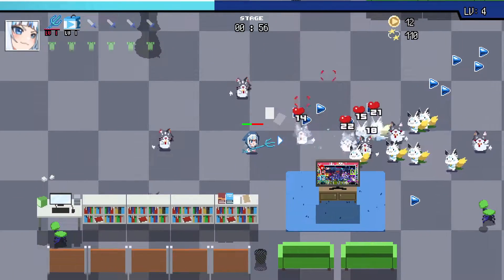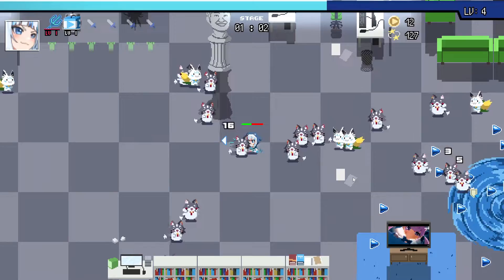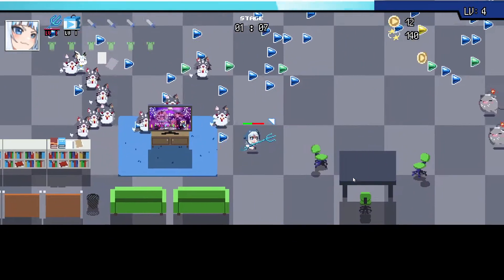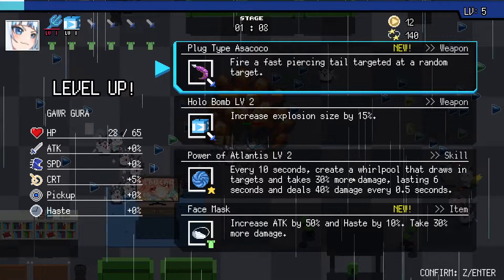We need the bomb. Bomb's big. But after we're gonna take the Power of Lantus and see what's up - we're gonna see if it synergizes anything. Okay, nice. Yeah, it went with the Asokoko and the bomb. So we're gonna take that.